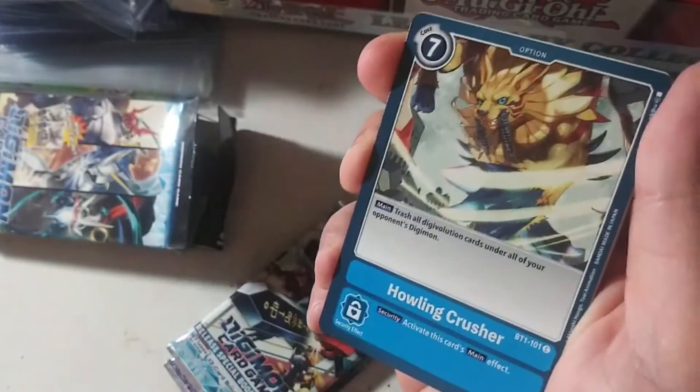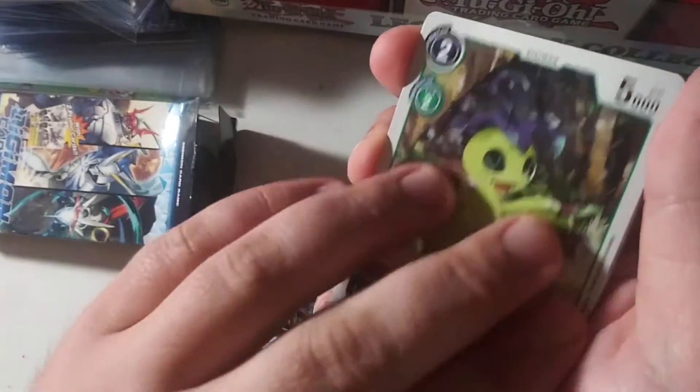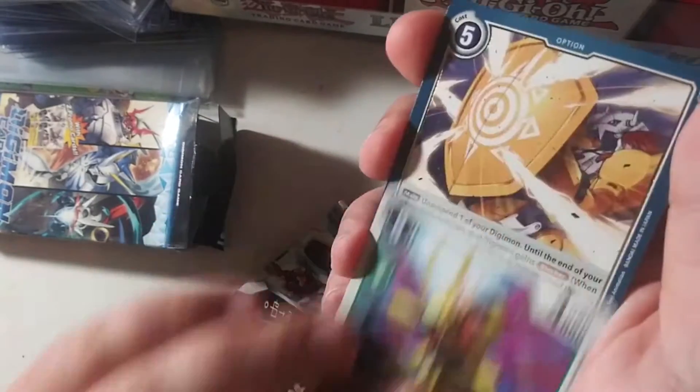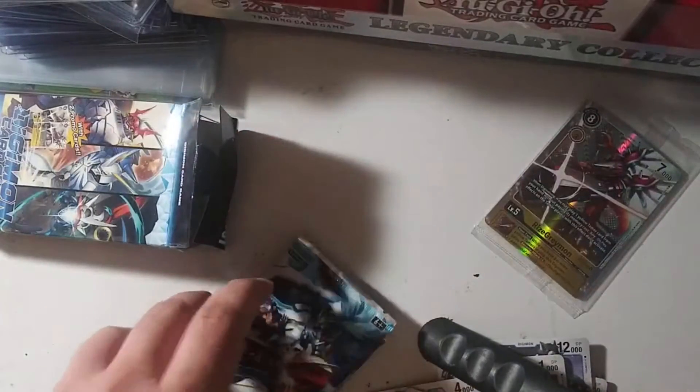We got Beelmon, Howling Crusher, Patamon, Penguinmon, Aruromon, Agamon, Metal Seedramon, Hidden Potential Discoverer, Salomon, Flymon, Brave Shield, and Edamon. Okay, let's hope these give us something amazing.